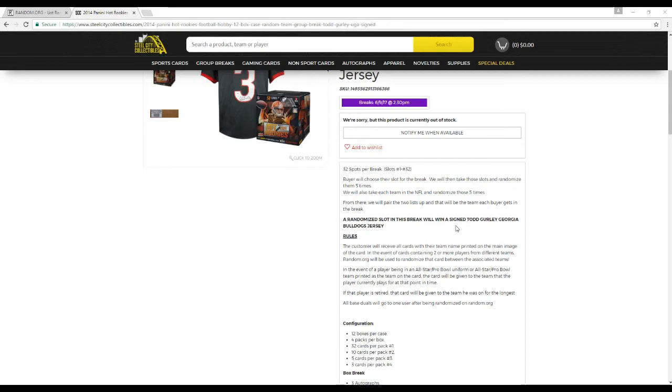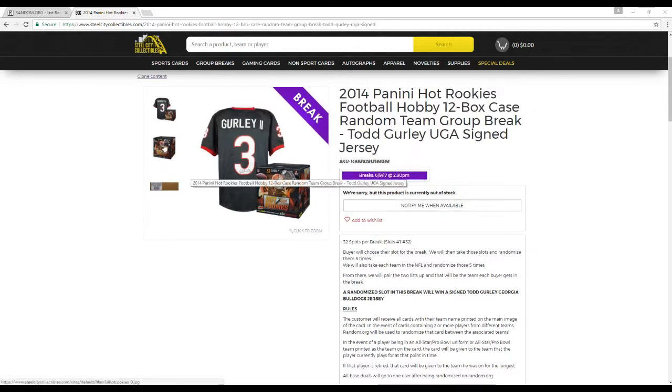In the event of a player being in an all-star football uniform or all-star football team, the card will be given to the team that the player is currently on. If that player is retired, it will be given to the team he was on the longest. All base cards will go to one user, and good pulls will go to one user on random.org.